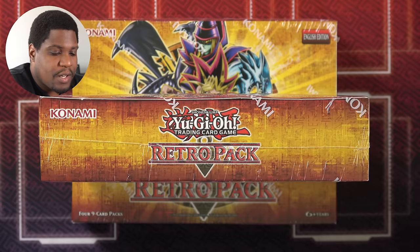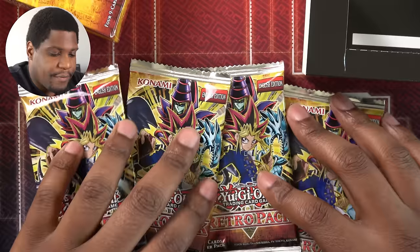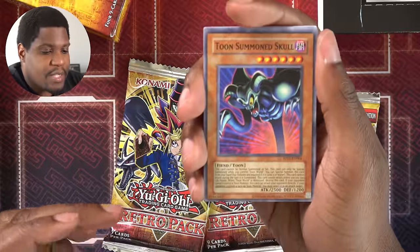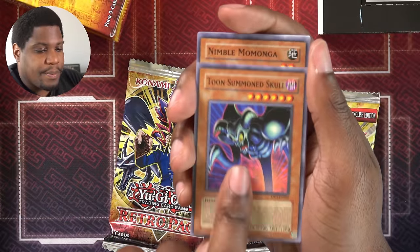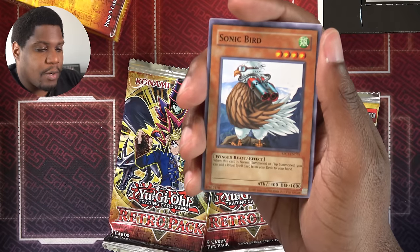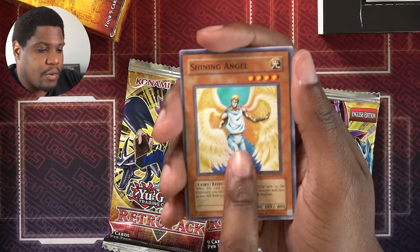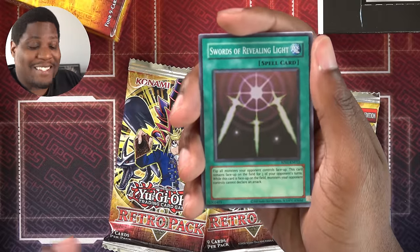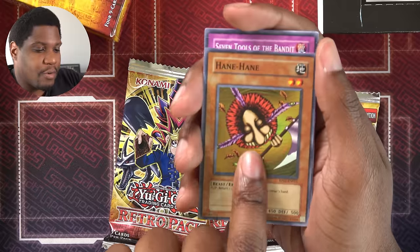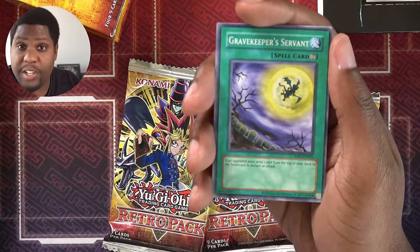Time to bust open my packs of the Retro Pack and get ready for this Rumble. Four packs — let's get it started. We have Toon Summon Skull, but you need a Toon World to play it. Nimble Mamonga, a very good floater. Sonic Bird, a Ritual Searcher. Shining Angel, a Light Support Floater. Swords of Revealing Light — I can stall with this, I like that. Hane Hane, great card. Seven Tools of the Bandit, a good Counter Trap.